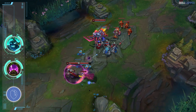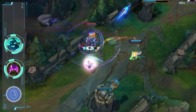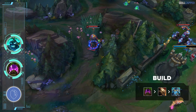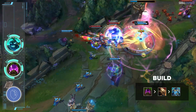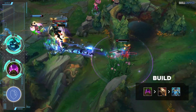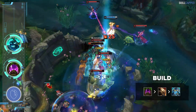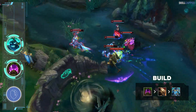Let's start off with a new OP Hecarim build. It's the exact setup being used by other broken junglers like Udyr and Skarner, which consists of a Chemtank rush into Deadman's second and Force of Nature third. The build has started picking up steam as the patch progresses but it's still only used in about 30% of games, so we wanted to make sure none of you are missing out.